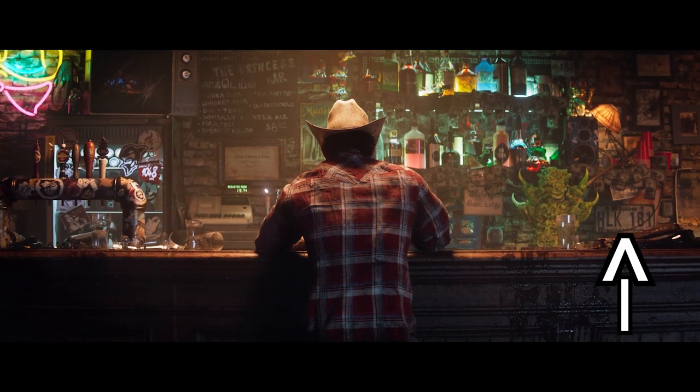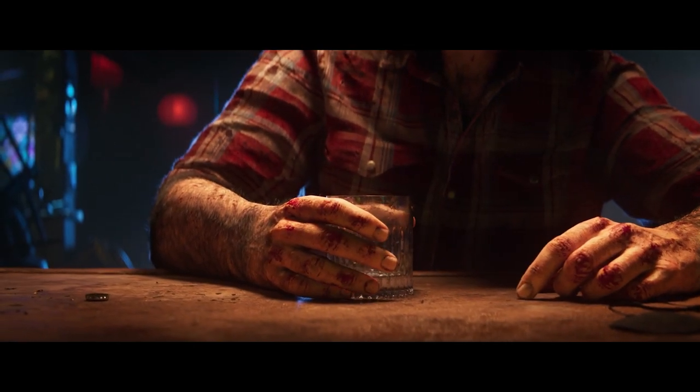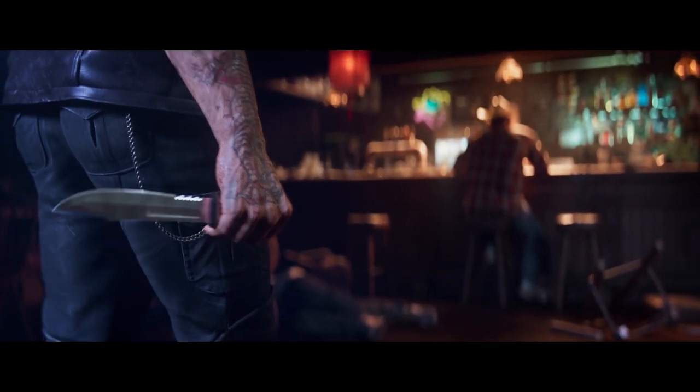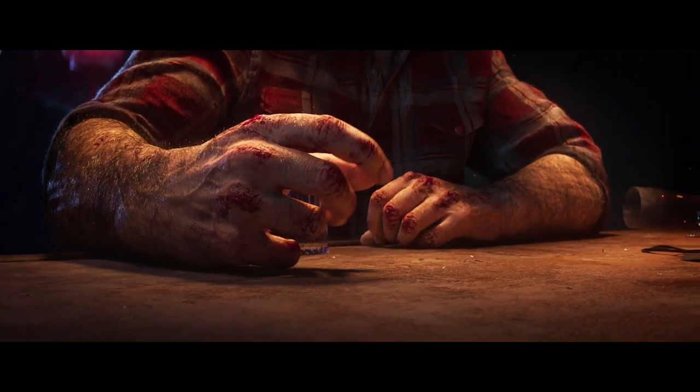My number one — the suit I think absolutely should be in Marvel's Wolverine — is the first appearance costume. It's pretty much identical to the yellow and blue suit, but the big difference is the cowl: the shorter ears, the black around the eyes, and the lines around the mouth. Insomniac already referenced Wolverine's first appearance in the reveal trailer with the license plate reading HLK-181 — that's Hulk 181, his first appearance — so they've done the research. There's no way they're not including it; it would be like not doing the classic suit for Spider-Man.